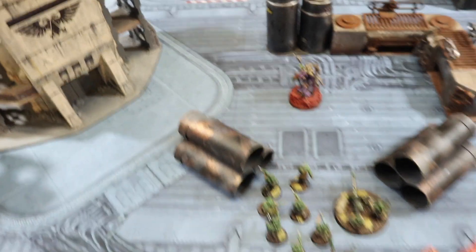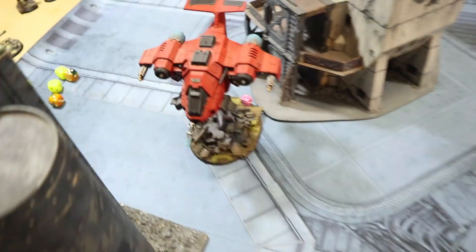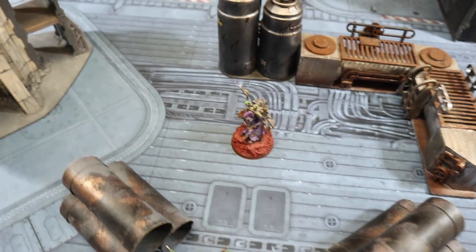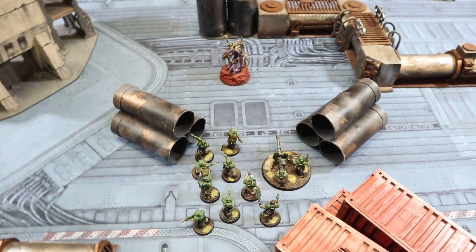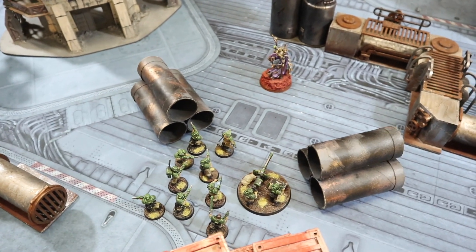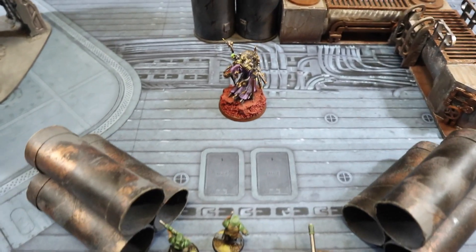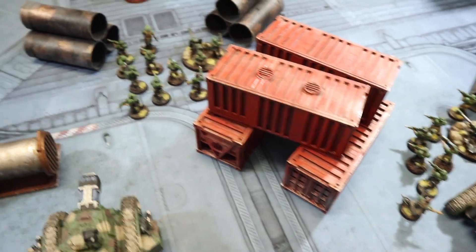It is an Imperial victory. All that's left on the table is the Guard contingent, one vehicle, and a few remaining models - the Imperials won, but at the cost of all the Space Marines and Gray Knights sacrificing themselves. I hope you enjoyed this matchup - if you did, like and subscribe, hit that bell notification, and I'll have another video up this Wednesday which will be Part 2 of building my Gray Knights list with more detail on the Grandmaster, who did some pretty good work today.